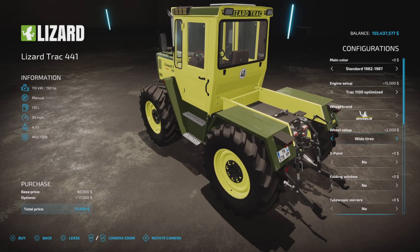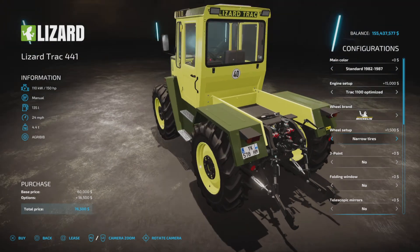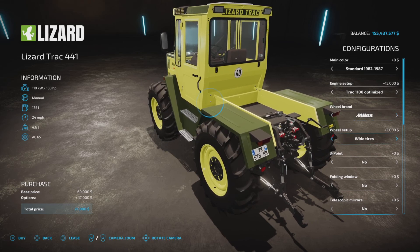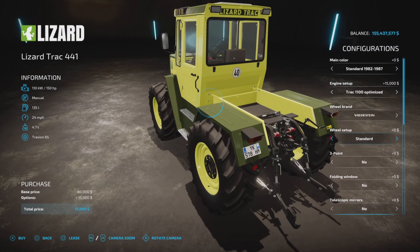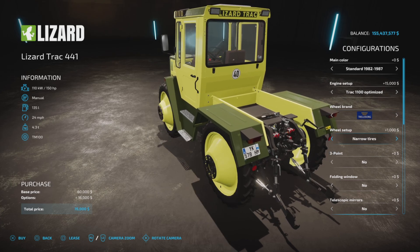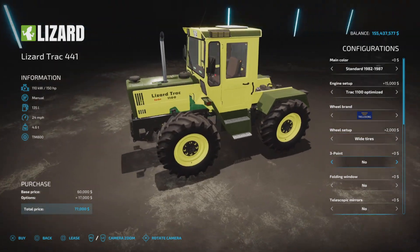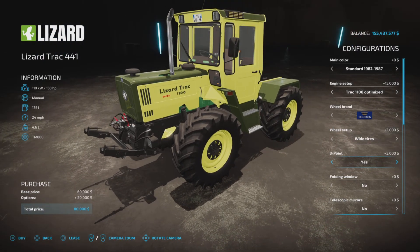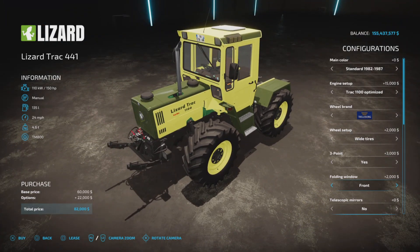There are no duals. There is a narrow option, and brands like Mitas, Vredestein, and Trelleborg are available. Most tire upgrades cost roughly two grand, and about three grand for certain options. For the folding window you can choose front, rear, or both front and rear.